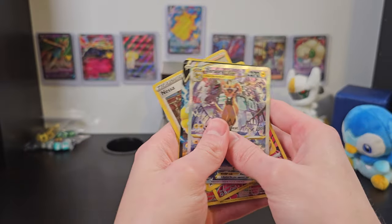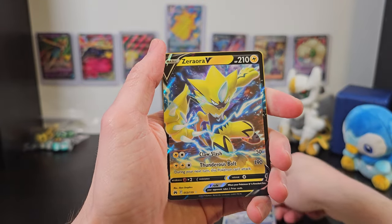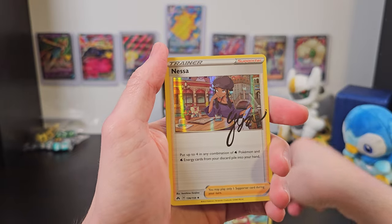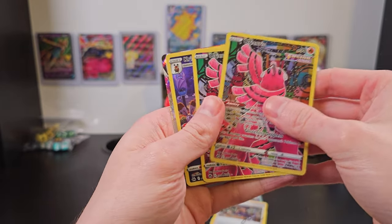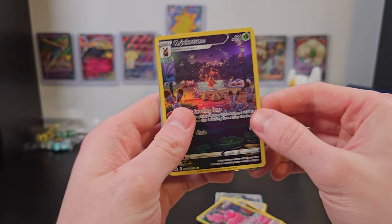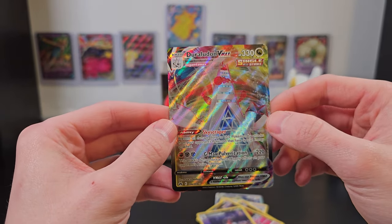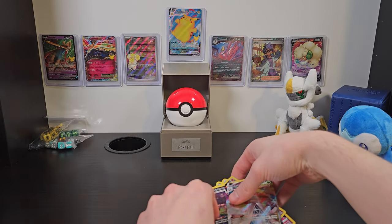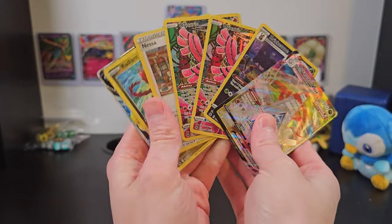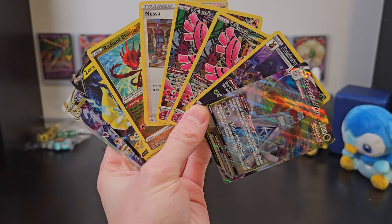Now we've got our Zeraora V-Star, which is phenomenal looking, Zeraora V, Radiant Eternatus, the Nessa Trainer card, two Oricorio Full Art cards which look stunning, a Kricketune Full Art card, and of course Duraludon VMAX. What an amazing adventure we went on — I'm so glad to have shared it with you. Be sure to like and subscribe so that you guys can take some of this luck into your next adventure. Thank you so much for watching, and I'll see you next time.